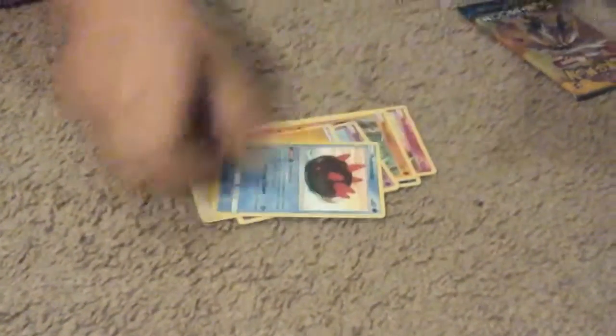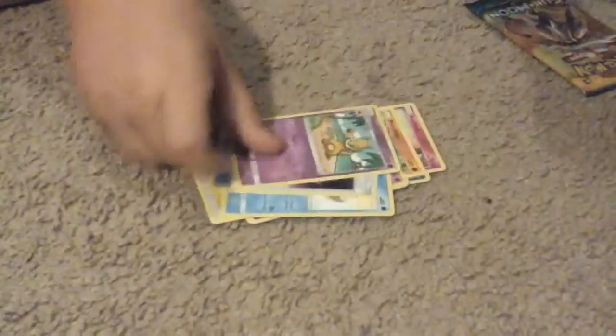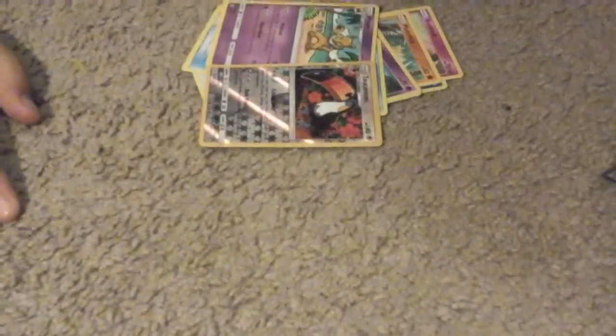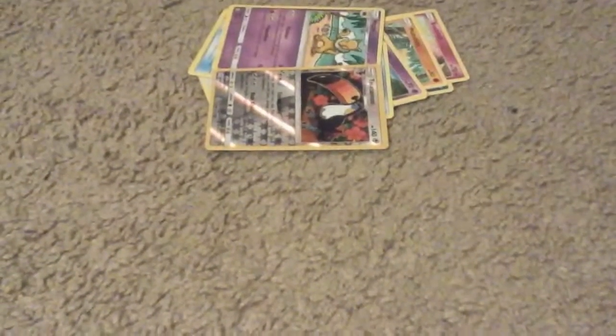You're gonna open this one. Okay — so we got Alolan Rattata, Snubbull, Makuhita, Cutiefly, Trumbeak, lightning type energy, Pyukumuku, Switch, Hypno, Nines — Pyukumuku — reverse holo Toucanon. Oh my gosh!